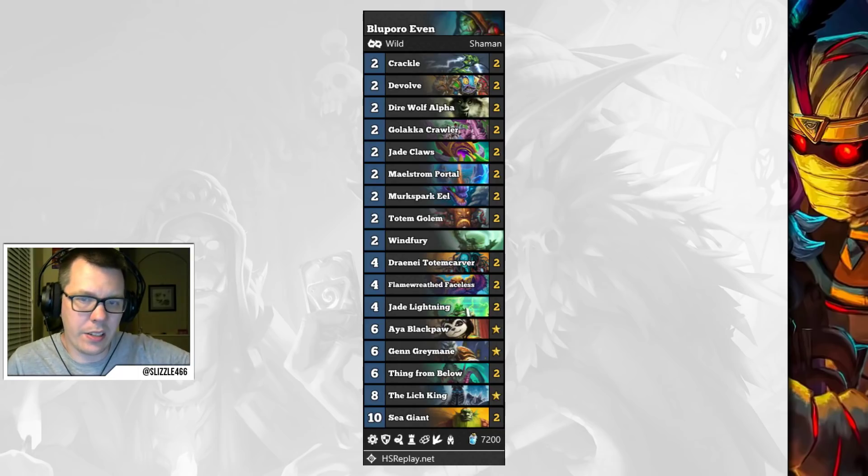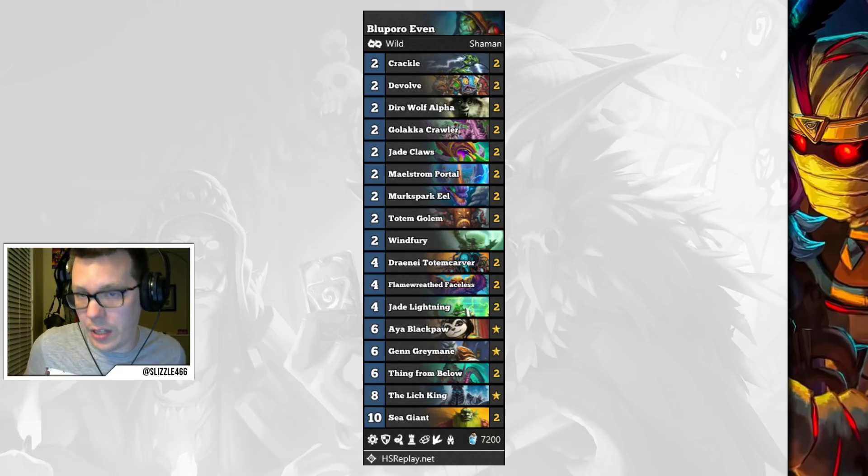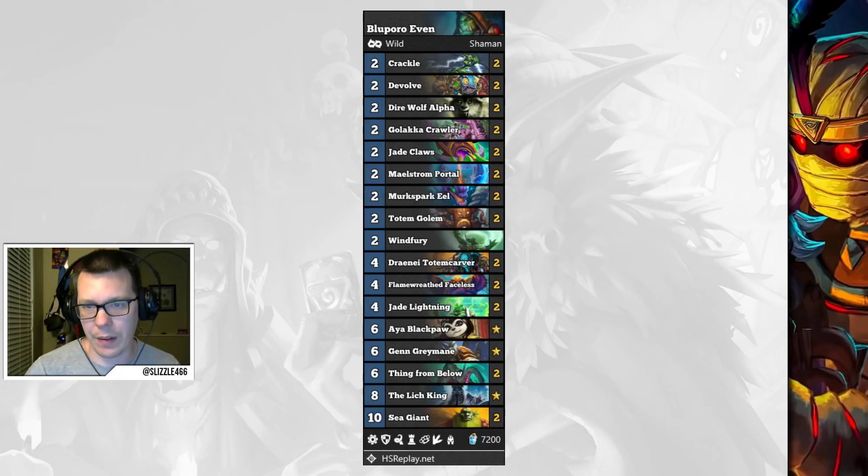Even Shaman is still pretty good, though nothing new is being run in it and it has dropped in power level a little since it's kind of just playing stats on the board. There's a Windfury tech to help cheese out some wins by throwing it onto a Flamewreath Faceless or a Draenei Totem Carver. The Galakrond Crawlers are also a tech against Paladins and Kingsbane Rogues, so if you're not queuing into a lot of pirate-based decks you might want to swap them out.